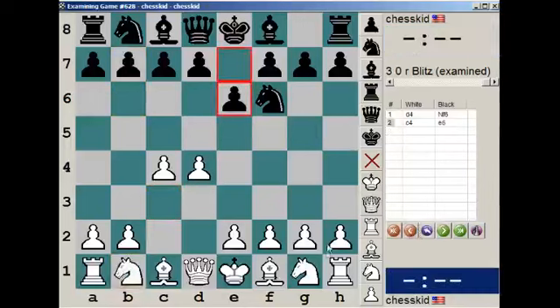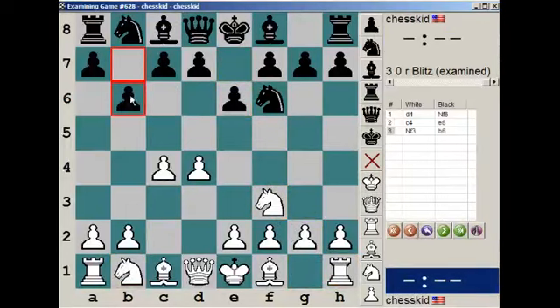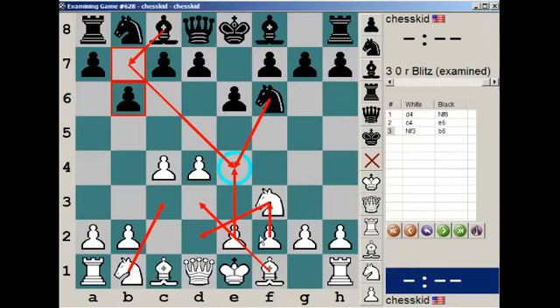Knight F3. So in this opening we are trying to control E4 — controlling E4. White should be trying to get a pawn on E4 and supporting it with pieces. And black, meanwhile, needs to control E4 and break in the center when necessary.